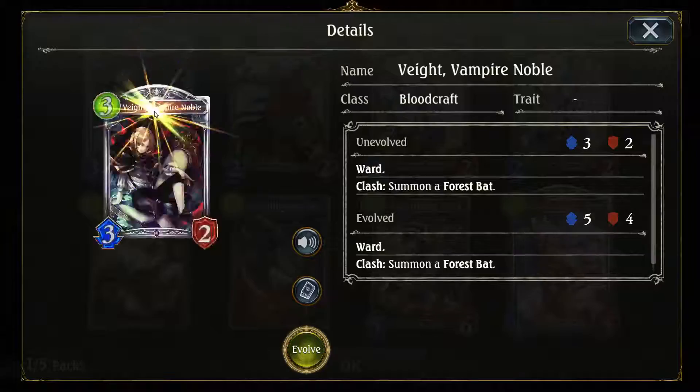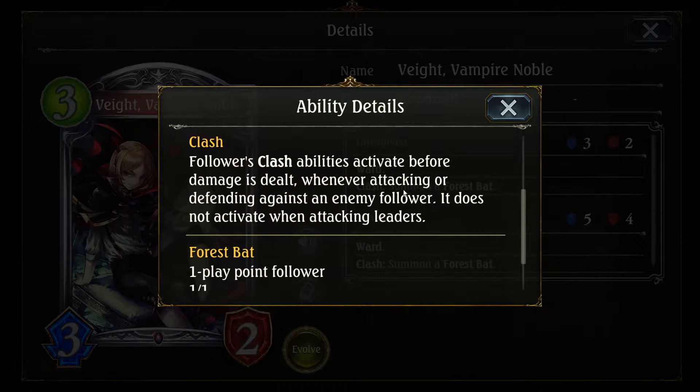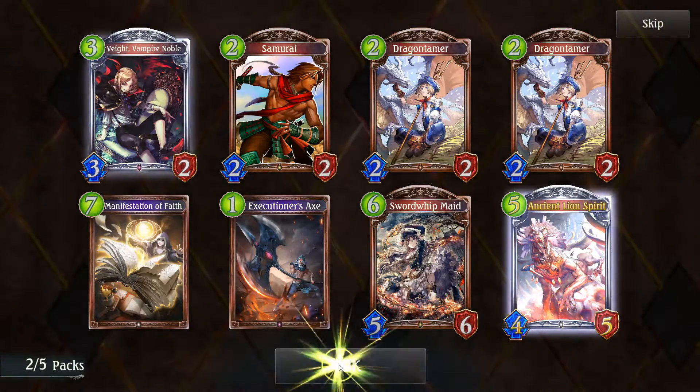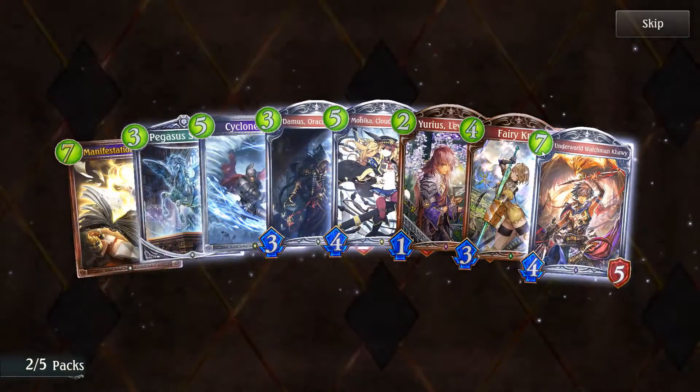More Dragon stuff — this is like Venia's big brother or something. Oh, Clash — that's a new mechanic! Followers' Clash abilities activate before damage is dealt whenever attacking or defending against an enemy follower, so it's when minions fight each other. Ancient Lion Spirit: deal two damage to all enemy followers. Wow, that's beautiful card art — the art in this game can be really stunning sometimes.